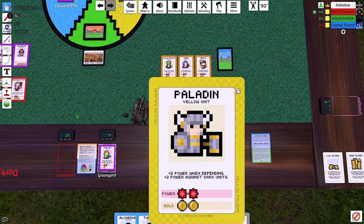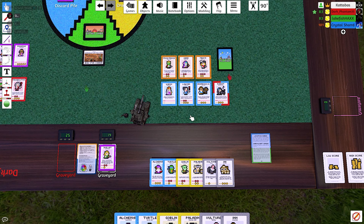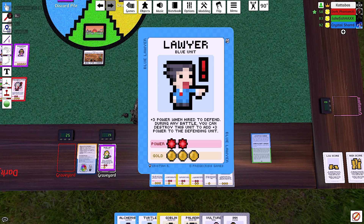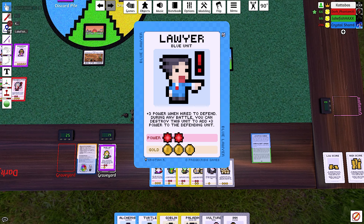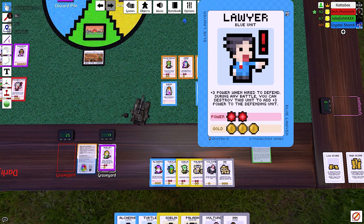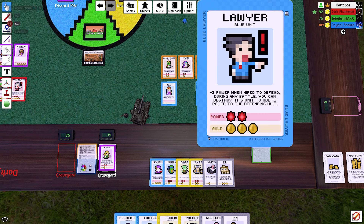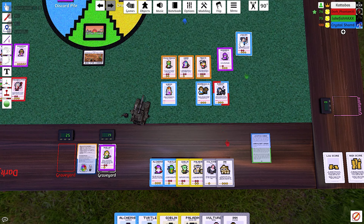Sorry not sorry, Coda. I'm attacking with a hidden card. Which village are you going for? I guess I'm going to attack the blue village. Well, that is probably a mistake. That's a plus three when hired to defend during any battle — lawyer plus three. But this assassin always wins. All right, kill my card or kidnap someone. I'm taking that pianist! A straight-up assassin.